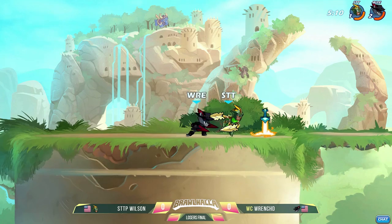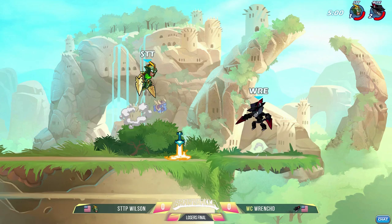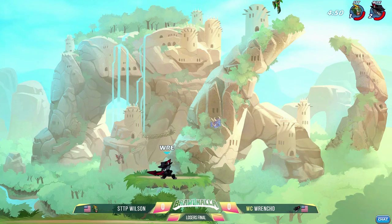Losing to that Isaiah and then having to go straight into this — you saw how quickly they went into this set. The last one ended and it was just boom boom boom. You heard the maps immediately being banned out. And there's got to be something about Wilson — he loves his Katars, but Wrench is the Katar master winning this ditto right here.